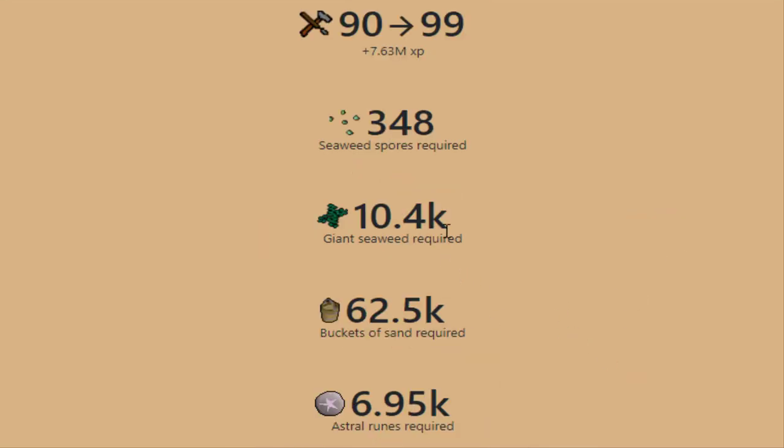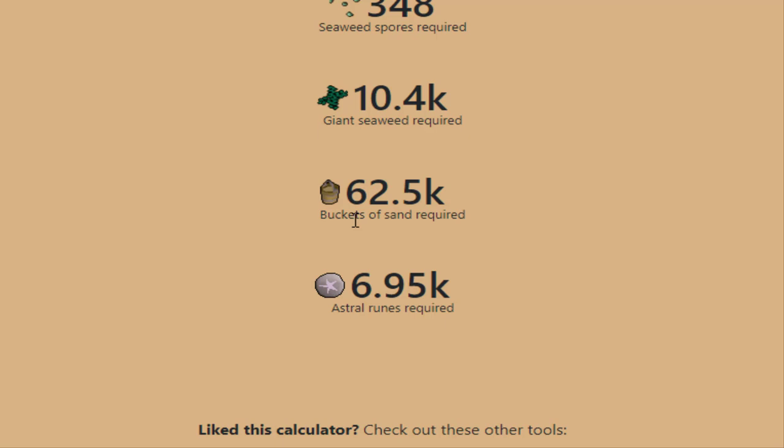The amount of giant seaweed I'm going to need is 10.4k, and I'm at about 9,800, so I'm very close. I'll just do a few more seaweed runs while I'm mining sand, but I might not even need this much because this isn't taking into account the other crafting XP I have banked. I have more gems I can cut too that's just sitting in the bank. And then I have enough astrals from my RC grind, and 62.5k buckets of sand is what I'm going to need.